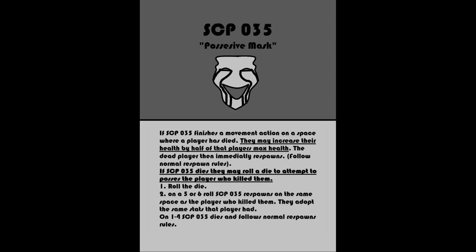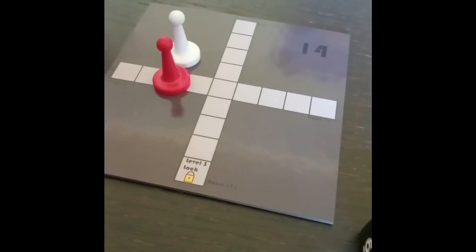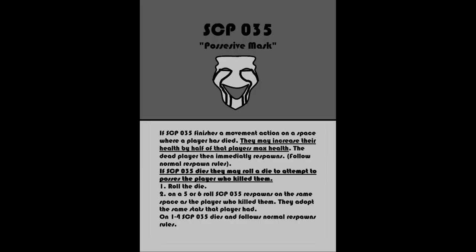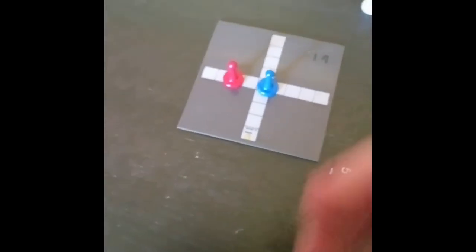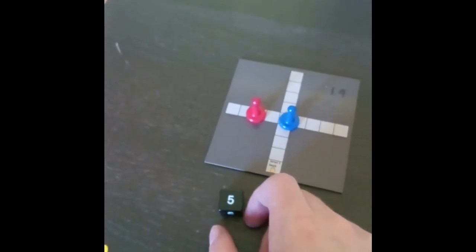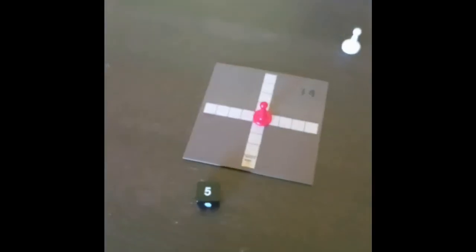If SCP-035 is in the game, all players must wait 5 rounds before respawning if they die, but can immediately respawn if SCP-035 uses their corpse on their turn. If SCP-035 lands on a space that a player died on, they may take half of that player's max health — 5 for a scientist or D-Class, 12 for a Chaos Insurgency. If SCP-035 dies, they can roll the die: on a 5 or 6, they may immediately respawn and the player who killed them will instantly die. SCP-035 will respawn with the health and defense that player had. SCP-035's death will not count towards any objective until they are permanently dead.